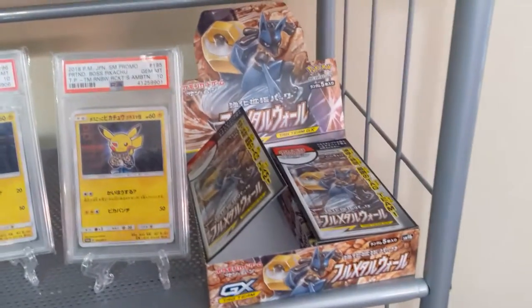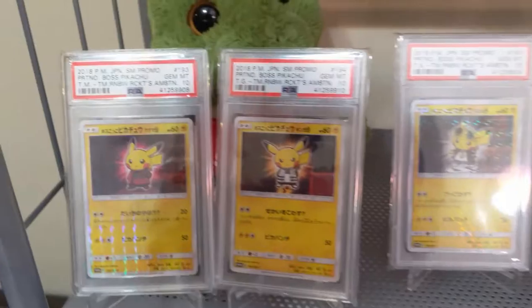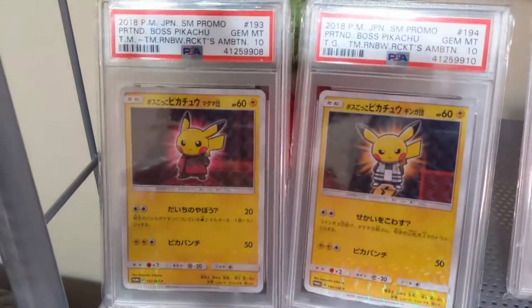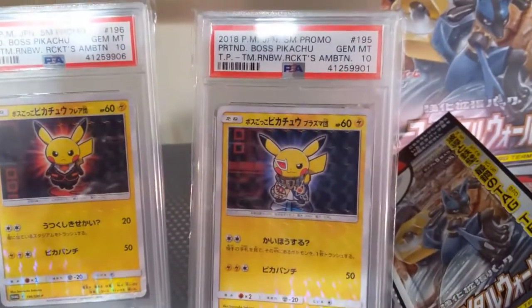Before we jump into that, I want to show off some cool Japanese promos that I obtained recently. This is from a seven-card series called Pretend Boss Pikachu. He's dressed up as Maxi, and then Cyrus. This one's my favorite one — Guzma, Lysander, and then I think this guy's name is Gustus or something.